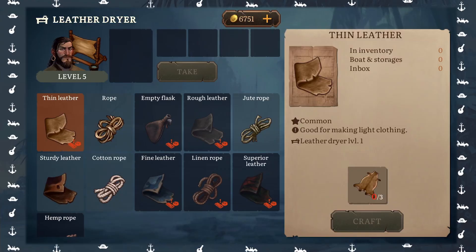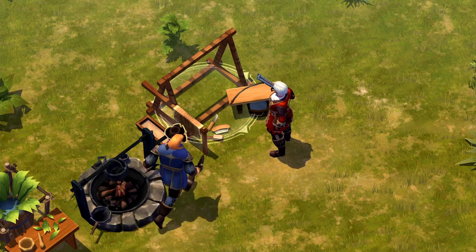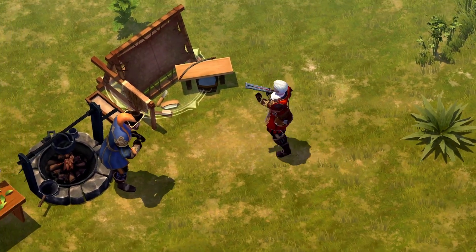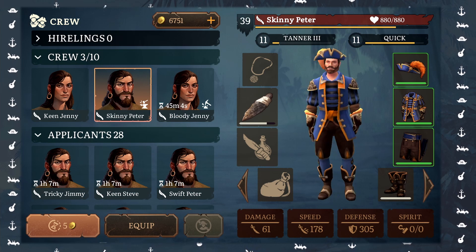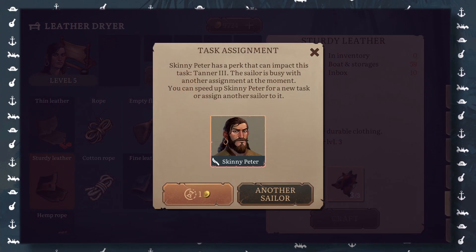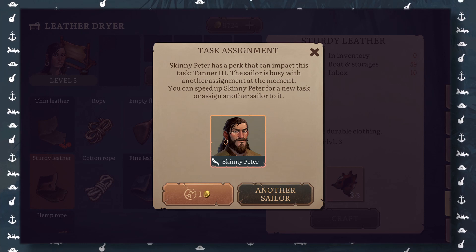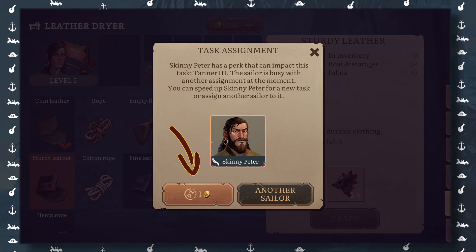Crew management became easier and more convenient. The game chooses the best candidate for craft automatically, according to your sailor's crafting bonuses. And if the most suitable crew member is busy, a pop-up window with different options appears, offering you to assign someone else or wait for a while.